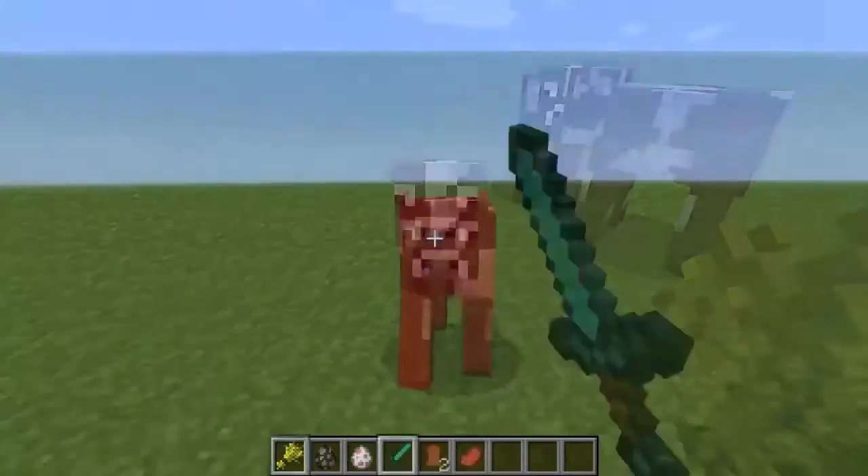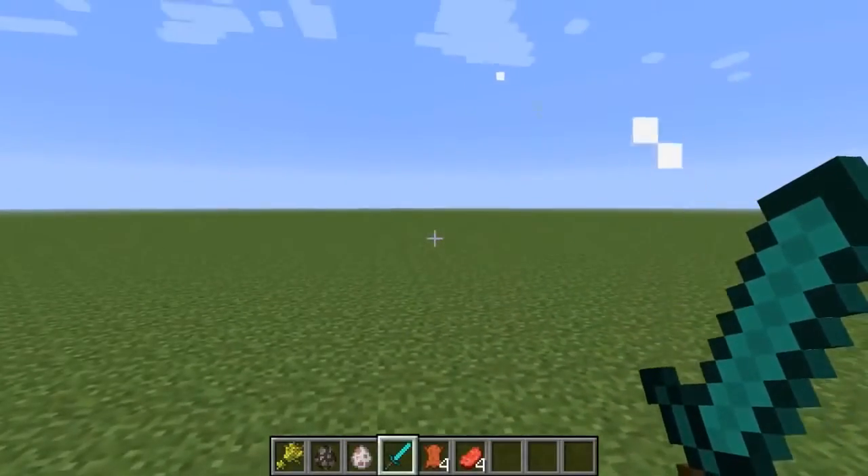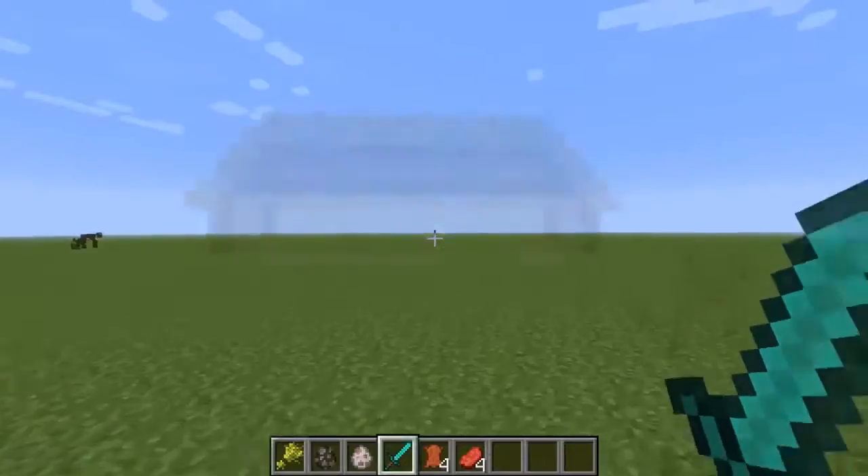You do this to two of the same type of animal and they will produce a breeding animation and then produce the baby of that breed. Once the baby animal grows to an adult you can kill the animal for food and resources, or if it's a sheep you can simply shear it for wool.